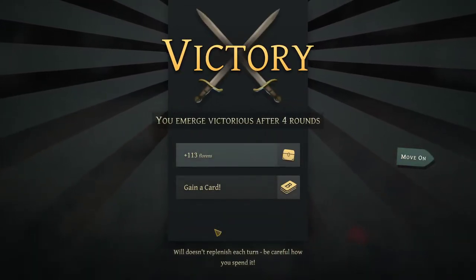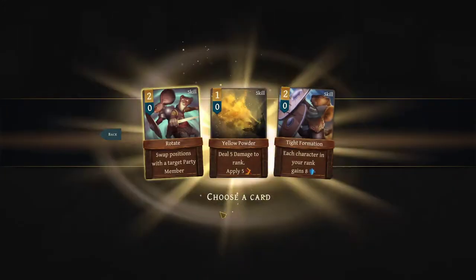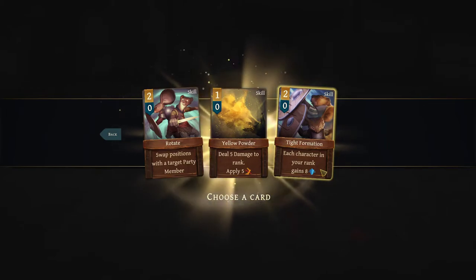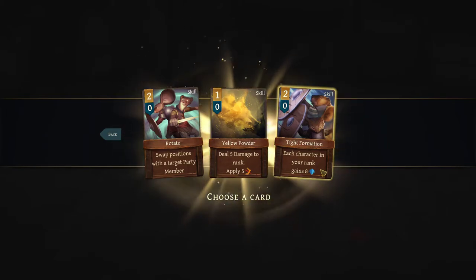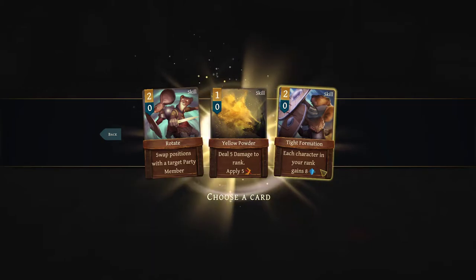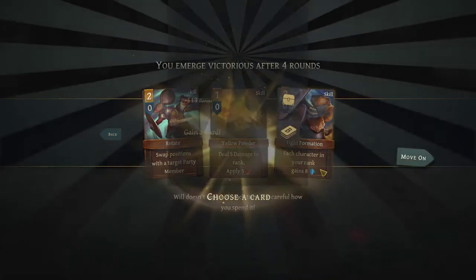You emerge victorious after 4 rounds. Let's grab ourselves a new card. I love this card — I love the Tight Formation. Each character in our row gains 8 armor, and it's only a 2 cost. Our normal armor gains are 1 cost for 5 armor. Since all our characters always stay in the same row, you end up getting essentially 1 cost for 8 armor — it's just so much more efficient than a normal guard.